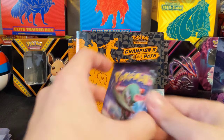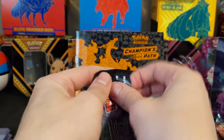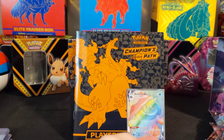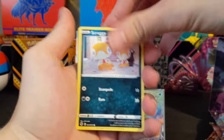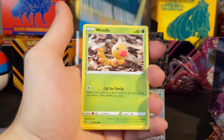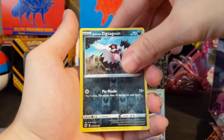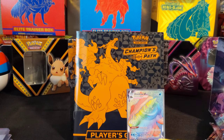Alright, this is it — last pack. What do you have in store for us? Energy, Sonia, Piers, Hop, Scraggy, Galarian Linoone, Weedle, Ekans, Carvanha, Galarian Zigzagoon, and a Lycanroc Holographic. Meow meow meow.